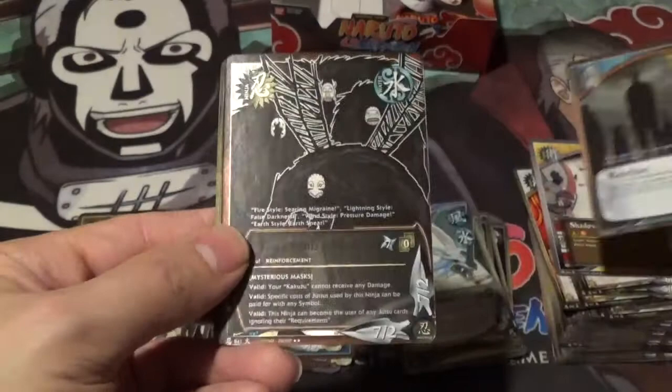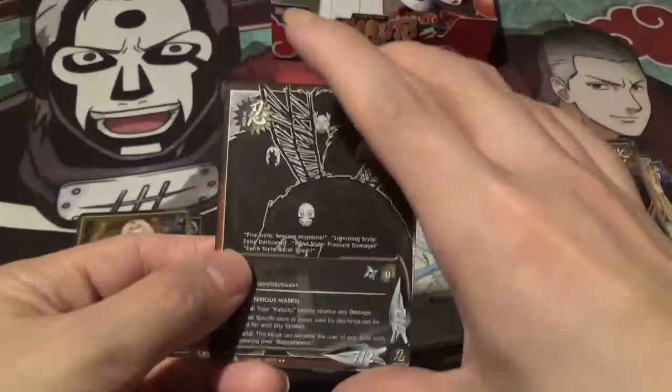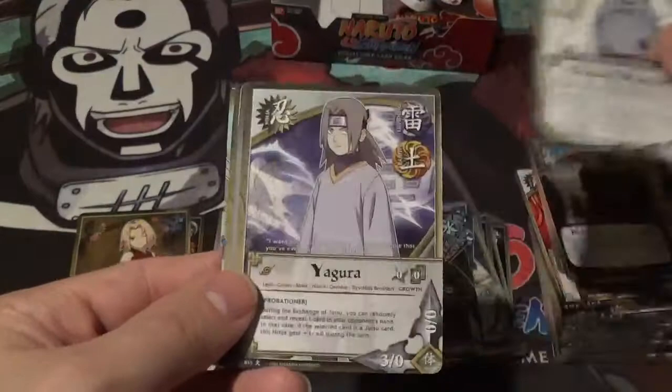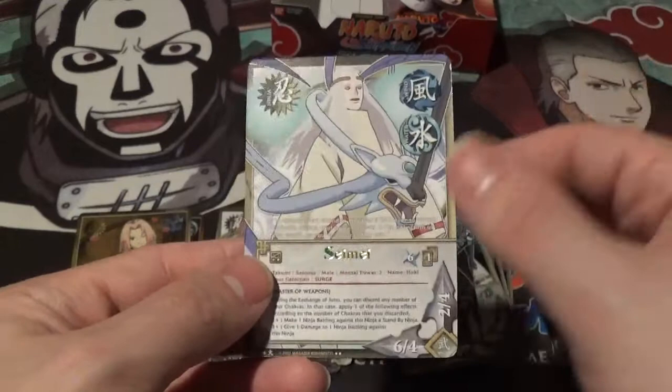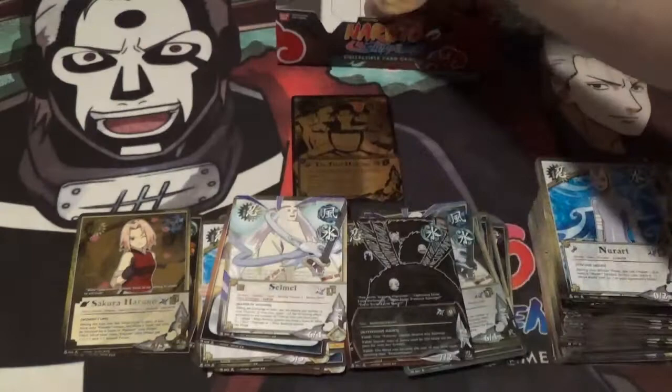Very nice — Shadow Possession Jutsu Rebellion. That's awesome. That is a reverse holo rare of Four Souls of Kakazu — that is an epic pull, that is almost as good as a super rare. I am super happy with that; I hope I pull the regular rare too, but man that reverse holo is nice. Cursed Warrior, Yagura, Giant Club, Hinata, Sai, Nerari, and Saimi — we just pulled that as a reverse holo.